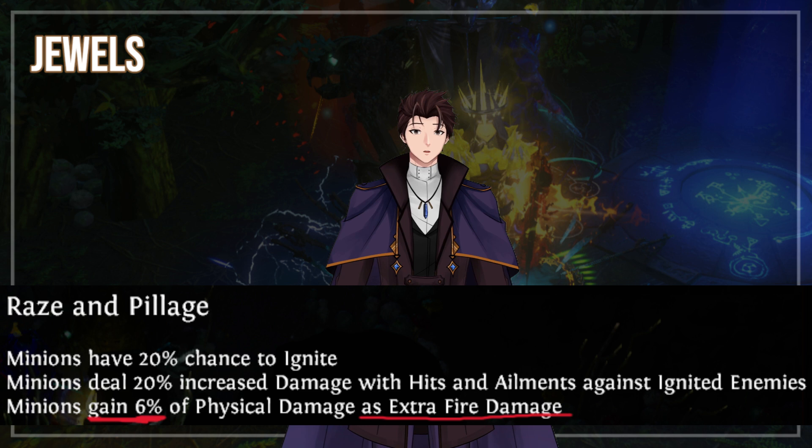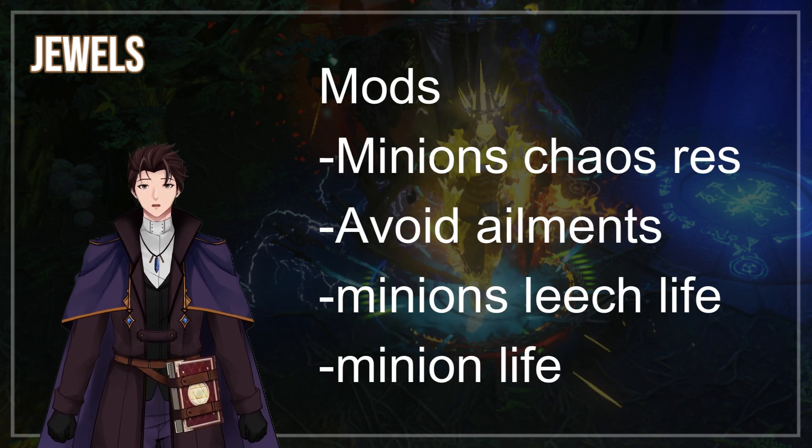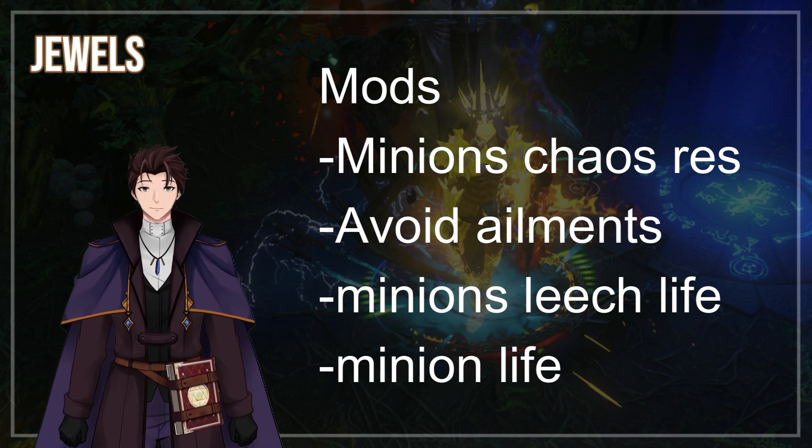Fire damage is secondary, since you can convert extra physical to fire from your clusters. You can also have avoid ailments, such as stuns or freezing, for the jewels to be added to your Darkness Enthroned. Other mods to look out for might be Minions Have Chaos Res, Minions Leech Life, and even Minion Life.